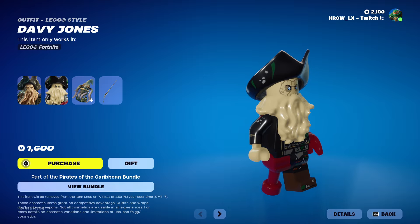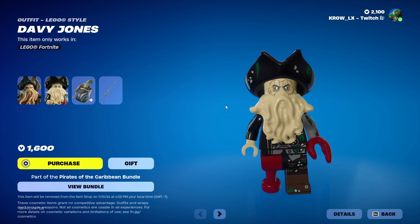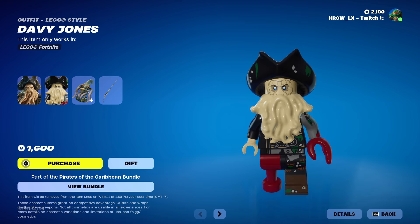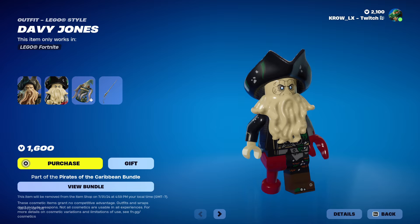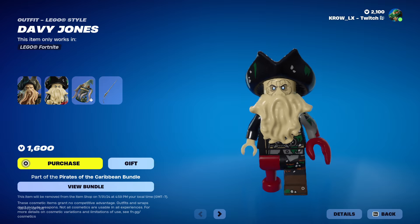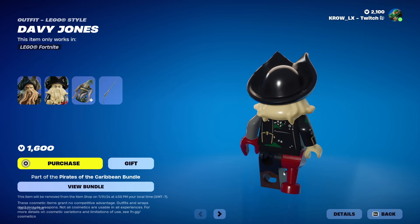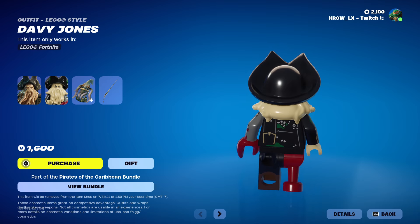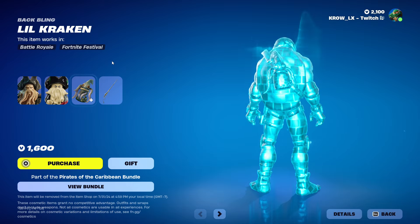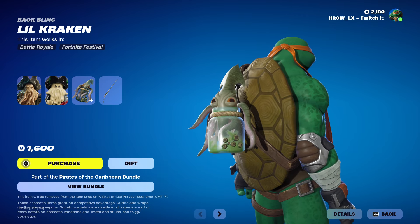The Davy Jones Lego variant looks pretty cool, though the tentacles look like one big mesh — I wish they were more separated with some texturing and shadowing. I also wish the peg leg and the crab arm were a bit bigger, especially the crab arm — that would look insane.